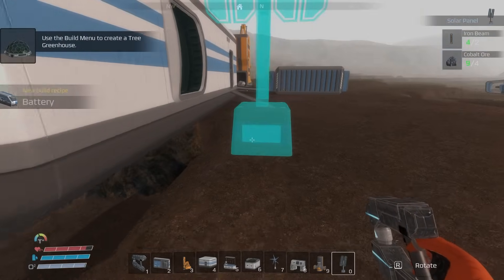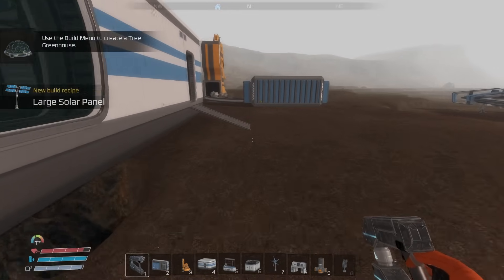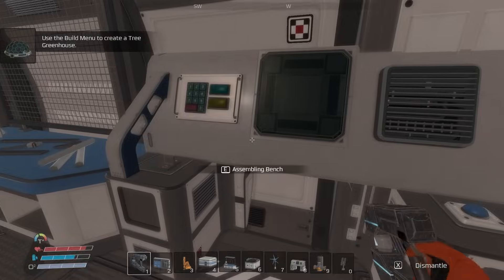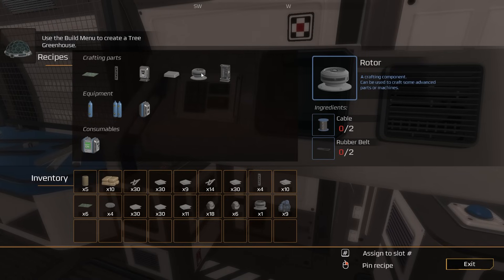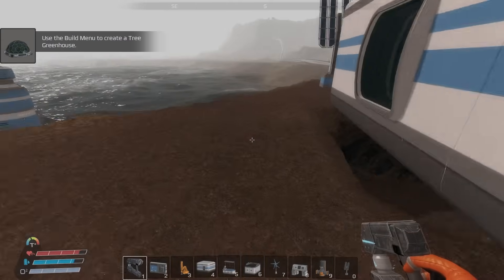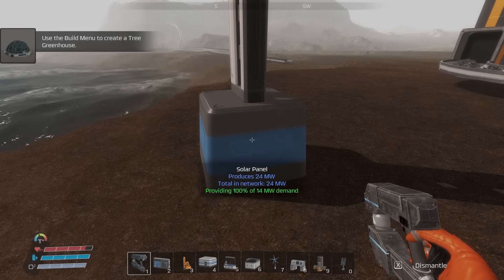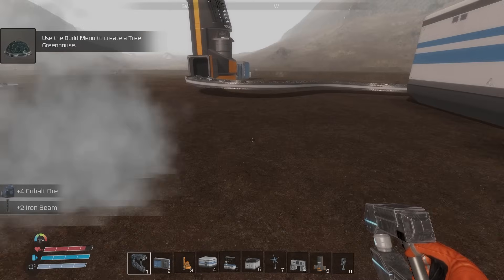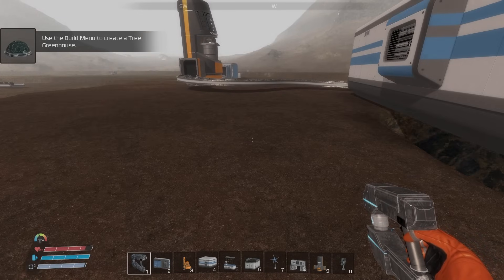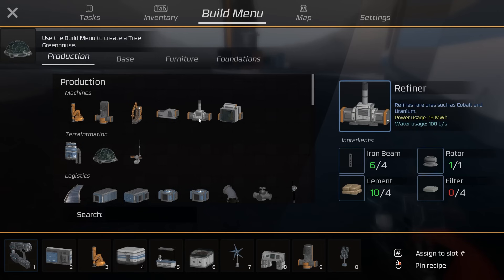The battery requires 10 battery cells, and those take sulfur. I'm not sure that's worth it — with sulfur being finite, I'd rather wait and see what else I need sulfur for. If I don't need it for anything else I'll make a battery, but for now I think you're better off just putting up more wind turbines.